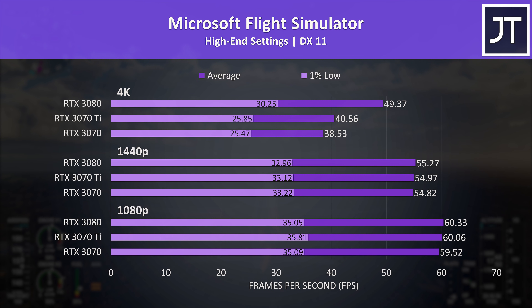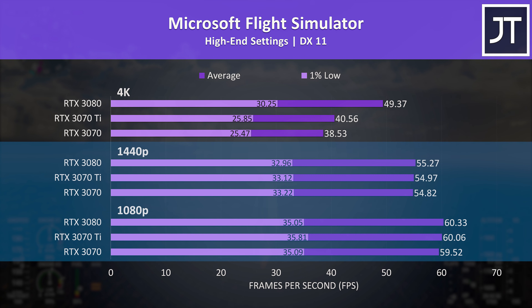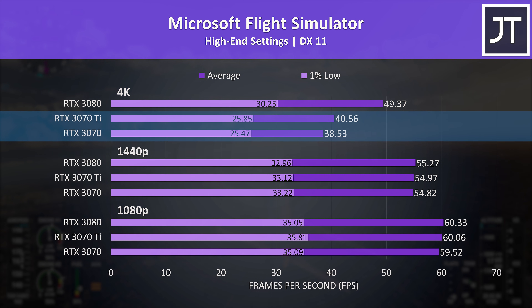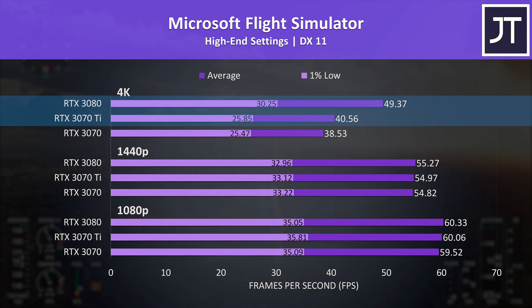Microsoft Flight Simulator was tested in the Sydney landing challenge. There's no real practical difference between all three GPUs at both 1080p and 1440p in this test — things only start looking different at 4K. The 3070 Ti is only 5% ahead of the 3070 at this highest resolution, the smallest difference out of all 17 games at 4K, while the 3080 was reaching 22% higher average FPS compared to the 3070 Ti at 4K.